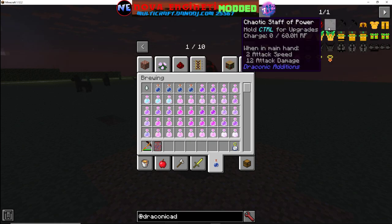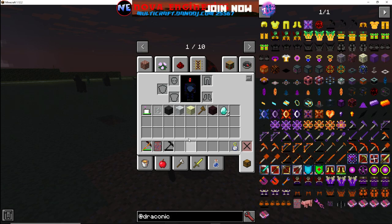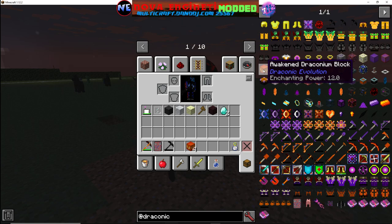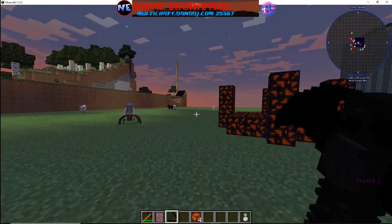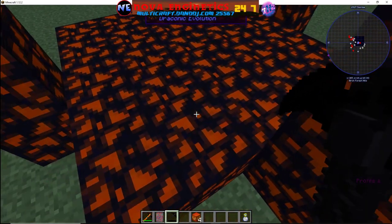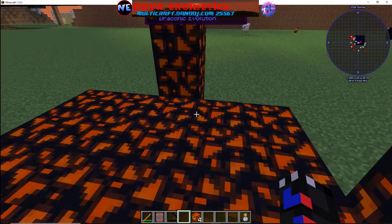I'm going to go through this pretty quickly — it's pretty simple, I don't really have to go into it too in depth. If we grab a basic crafted Chaotic Staff of Power, we're going to need four of these. They're not built all the way, but this is the structure you're going to build. The design is a five-by-five with a three-tall pillar on each facing side.